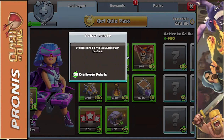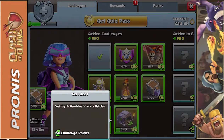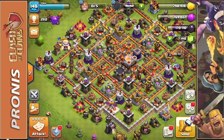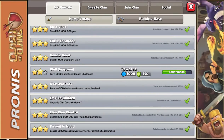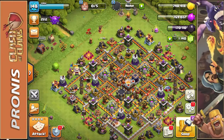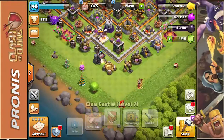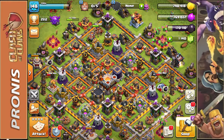The challenges I need to complete are: 'Victory Parade' using four balloons to win four multiplayer battles, destroying 10 Inferno Towers, destroying 10 Eagle Artillery towers, destroying 15 gem mines, and donating 25 housing space worth of spells. I'm not in a clan right now, but if you want me to join your clan or do donations, let me know in the comments. I've already donated 27,500 troop capacity worth of reinforcements to clanmates. I'm big on donating — so drop a comment if you want me to join. As always, love you guys, keep being cool, keep killing it — have a good one, peace!